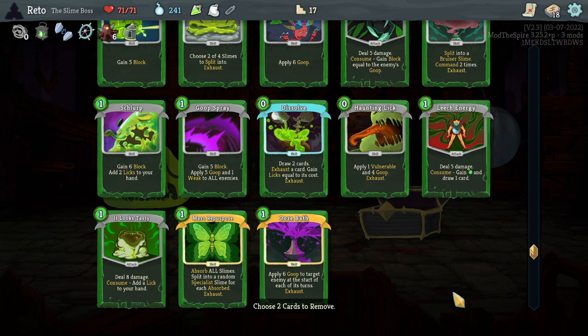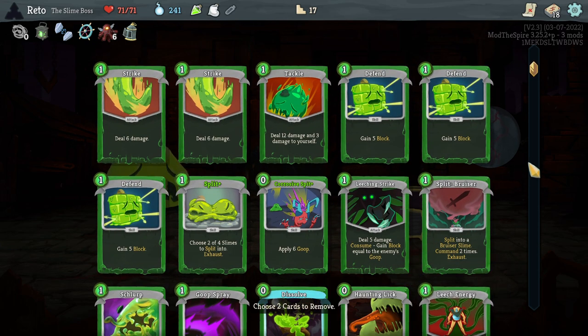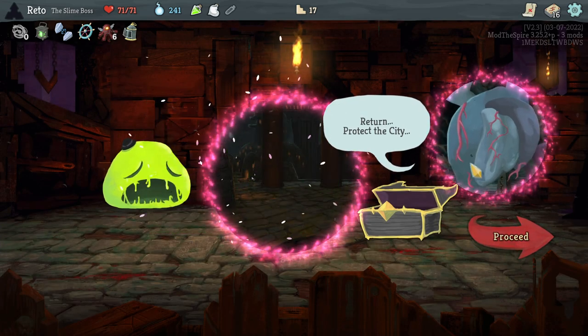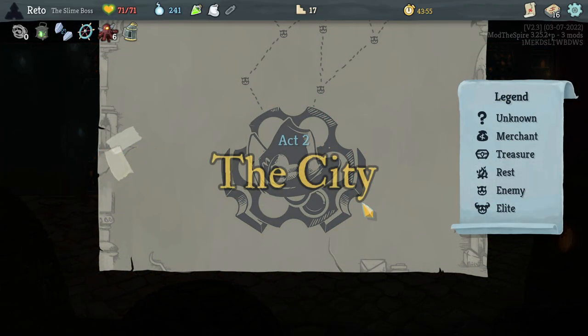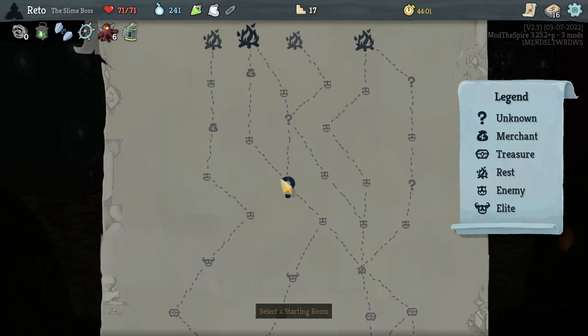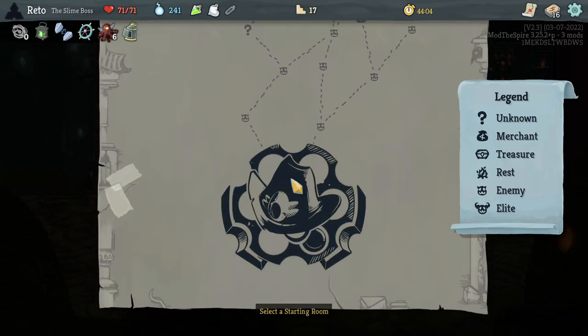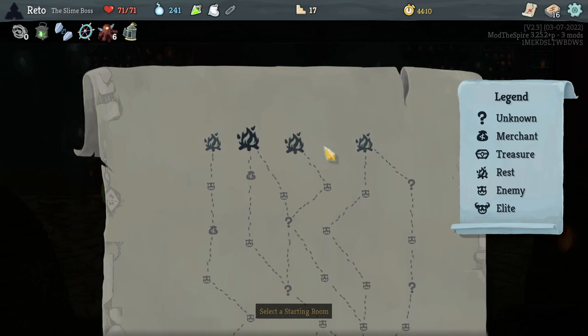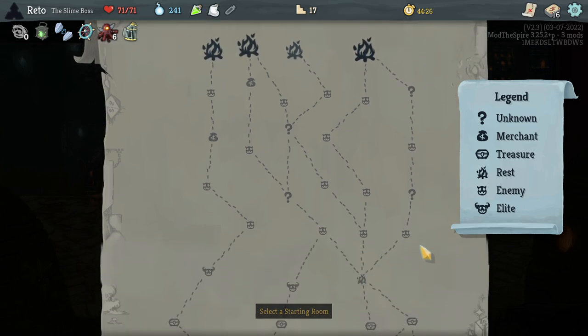Draw 2 additional cards, start each turn confused — I have not been building my deck to facilitate that. I'm going to go with Empty Cage, and remove a Tackle and a Defend. Return — protect the city. Oh, there's the gunslinger boy — that's a very clever way of adding another boss, because otherwise it's a very limited pool. It's the final boss. What's the final, final boss then? It can't just be one of the characters unless it's the Ironclad, but that doesn't feel right. Is it the Whale? That's probably the call.